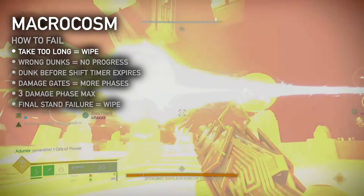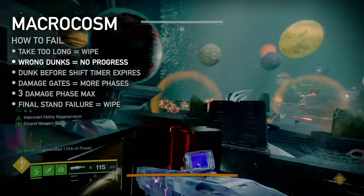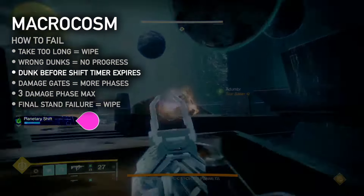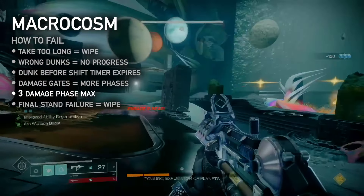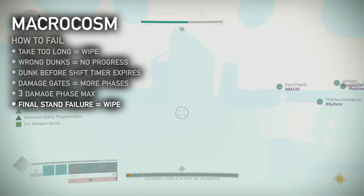How to fail: there's no visible timer, but if you take too long the fireteam will wipe. Mismatching planetary alignments between triangles will return them to their original position. If attunements are not swapped before the planetary shift timer expires, the mechanic will be reset. Failing to reach the adaptive damage gate on a single plate will prevent players from advancing to the next plate. If final stand is not reached by the end of the third damage phase, the boss will enrage, causing a wipe. Failing to deplete the boss's health during final stand will also cause a wipe.